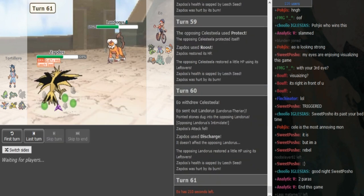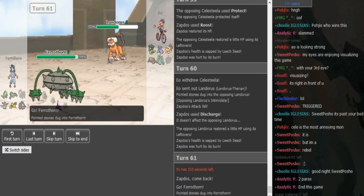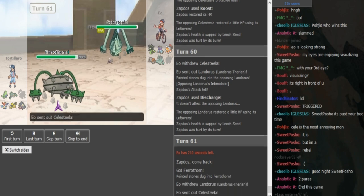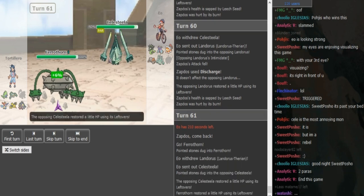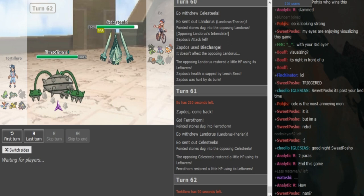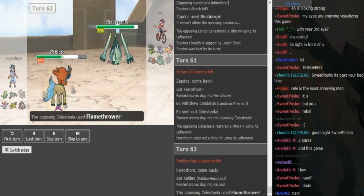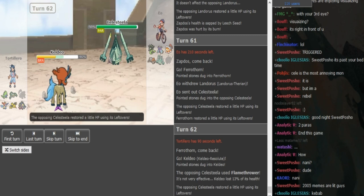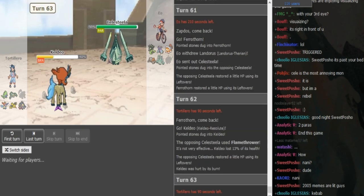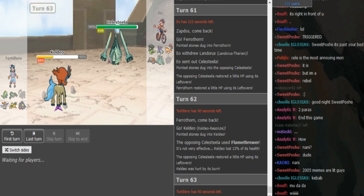He got some unfortunate hacks earlier — he got a crit on the Lando Roost with Gyroball and the paras on Sableye that he needed. But it happens, it's Pokémon — what can we say? This game is still not over, this is still everyone's game. EO goes into... I think he was scouting. I think it covered the Ferrothorn, it also covered HP Ice — it was a really great play all around.